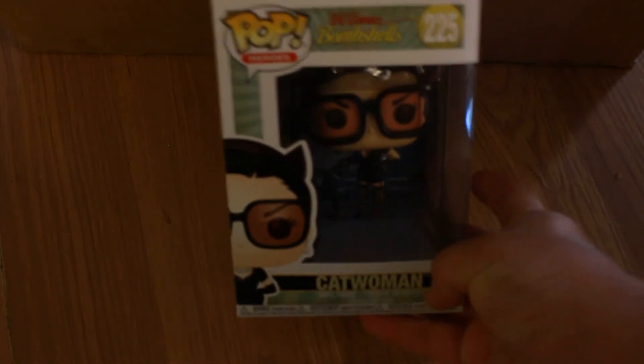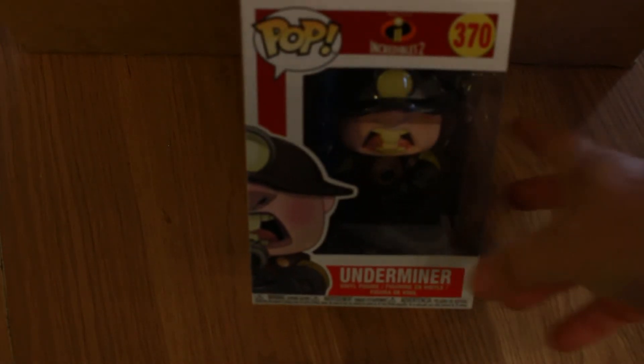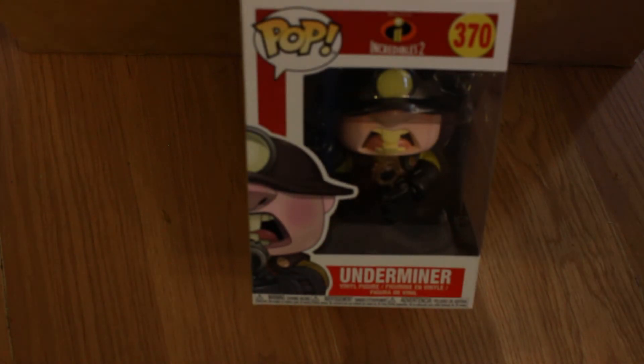Here's one I really like — it's a Pop Heroes DC Comics Bombshells Catwoman. That's a great-looking pop, she might stay in my collection — she's got a little whip. Then we have Incredibles 2, my favorite character from Incredibles 2: Underminer.